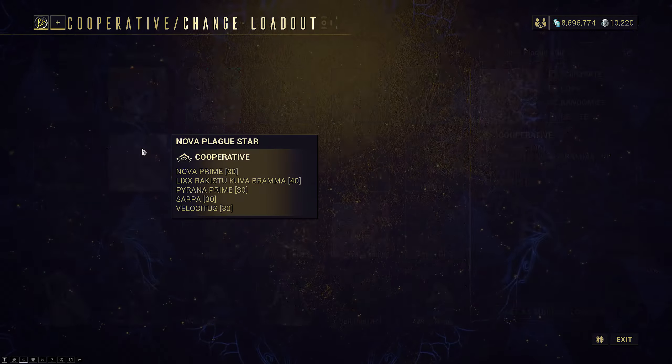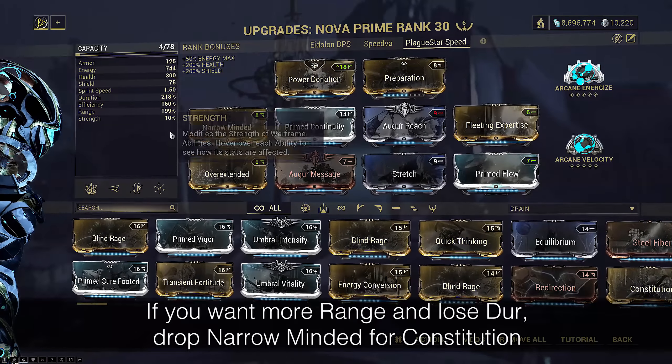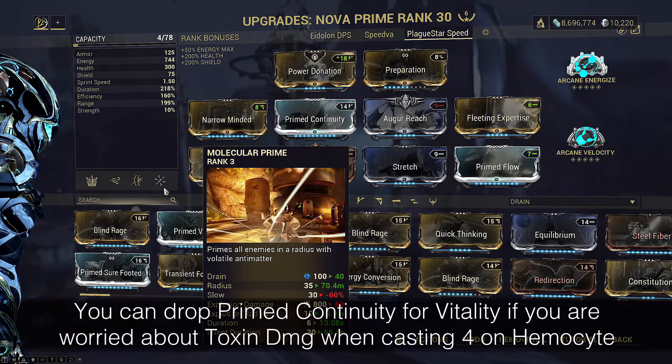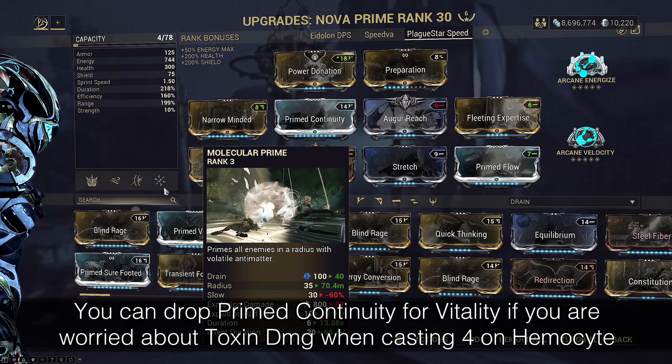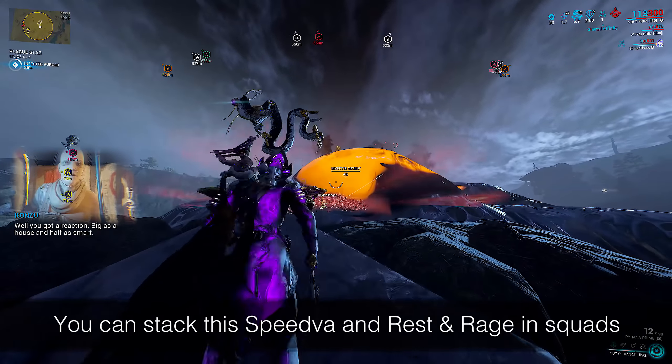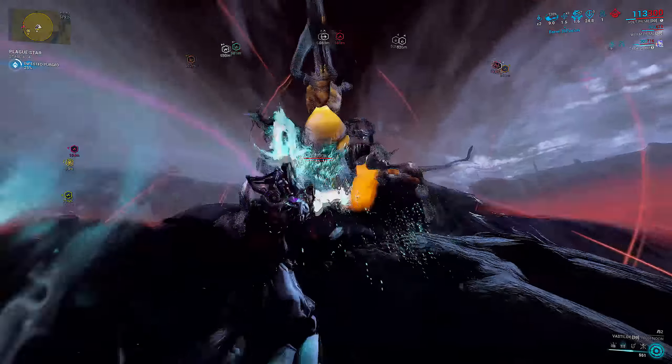The other mandatory frame is Nova. This is a Speedva build with Overextended and Power Donation to get strength down to 10%, which is a 60% speedup on Molecular Prime. This allows the Hemocyte to spawn even faster than the Rest and Rage setup on Volt, which only had a 39% speedup. Speedva remains the fastest way to speed Hemocyte spawn animations.